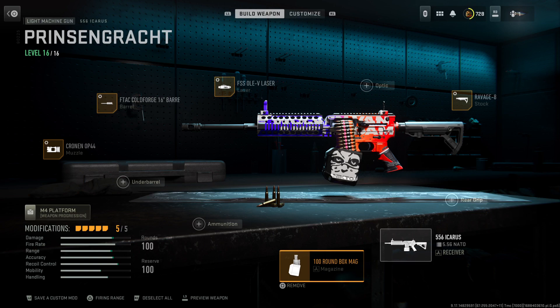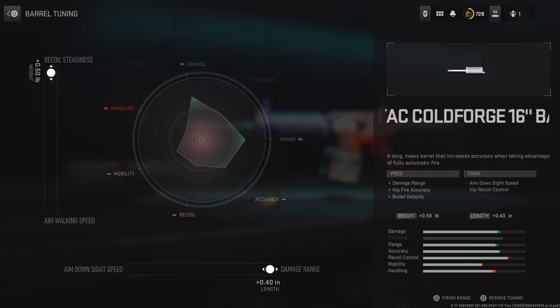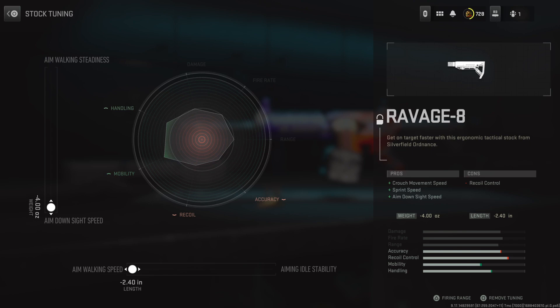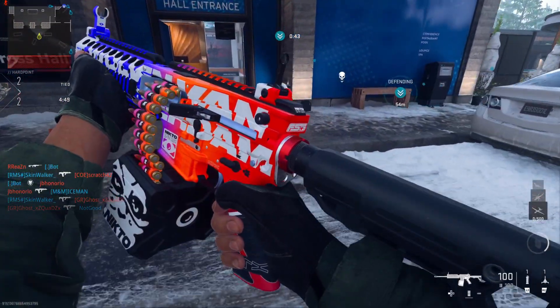This is the class that's built around the variant. If you don't want the magazine, take it off, or the rear grip or an optic. I just used the 100 round mag for this video. This is the weapon tuning for the muzzle, this is the weapon tuning for the barrel, this is the weapon tuning for the laser, and this is the weapon tuning for the stock. And yeah, that's the class — enjoy the video. This is what the variant looks like.